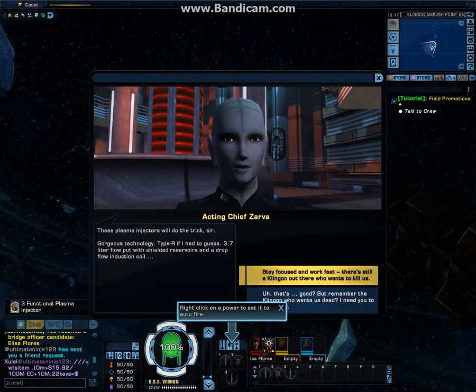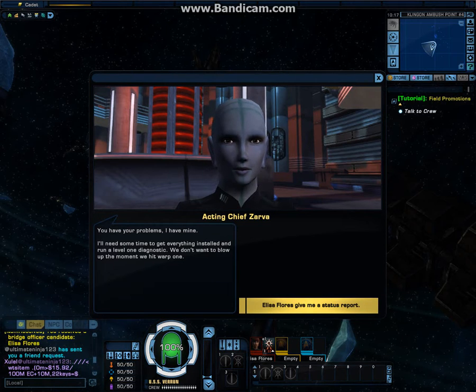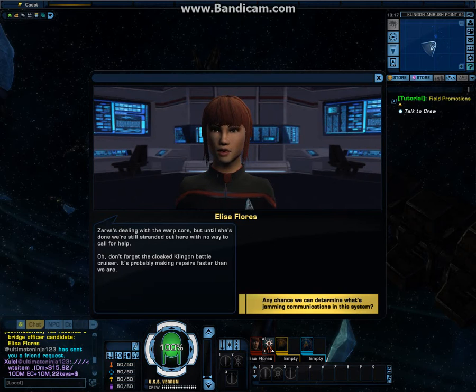These plasma injectors will do the trick, sir. Gorgeous technology — Type R, if I had to guess. 3.7 liter flow output with shielded reservoirs and a drop flow induction coil. I'll need some time to get everything installed and run a level 1 diagnostic. We don't want to blow up the moment we hit warp 1. Xarva's dealing with the warp core, but until she's done, we're still stranded out here with no way to call for help. Don't forget the cloaked Klingon battlecruiser — it's probably making repairs faster than we are.